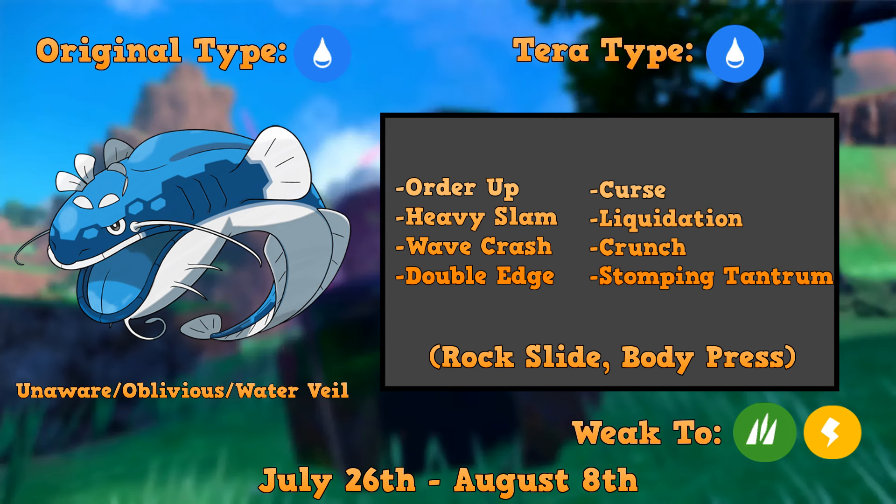This Pokémon also gets Ice Fang, which can throw a wrench into your plans if you're planning to use a Grass type. But it's also weak to Electric, so we keep that in mind when building our Pokémon — I don't think we actually have a Grass counter for this, so Electric is how we're hitting this Pokémon. This seven-star Dondozo is going to be in raids from July 26th to August 8th. I'm really looking forward to this. Dondozo does have a pretty low special defense stat, which is how we're planning to hit it, so I recommend hitting it from the special side.